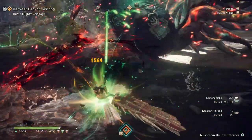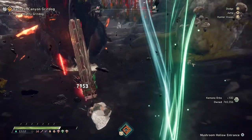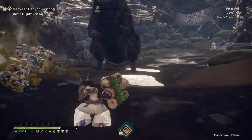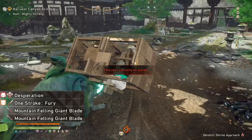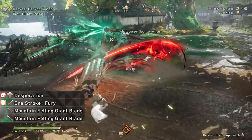The Mountain Failing Giant Blade build for Katakuri's staff is pretty fun. If you want to hit for big numbers, this is what you want to use. Although it's going to require some setup for certain fights, that's for sure. The weapon is going to have Desperation, One Stroke Fury, and Mountain Failing Giant Blade x2 — those are my cells, traits, mods, whatever you want to call that stuff.